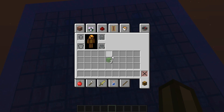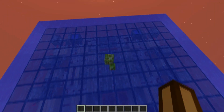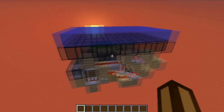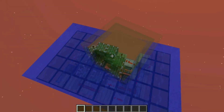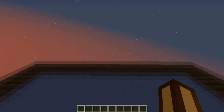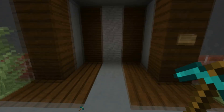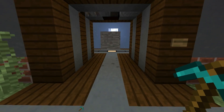But now, with slime blocks, we can just throw some over here, and it's going to make the design a lot smaller, as you can see. So if we just throw some more slime blocks over here, we can make it a little bit more compact. You can open it from both sides as well.